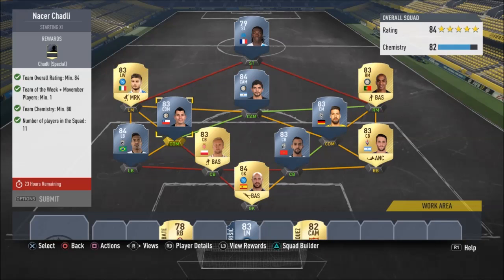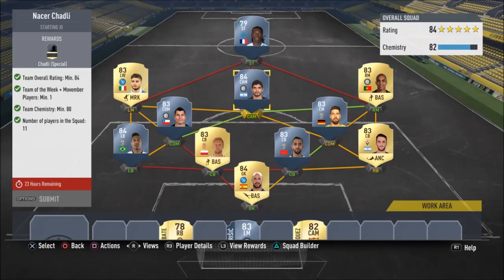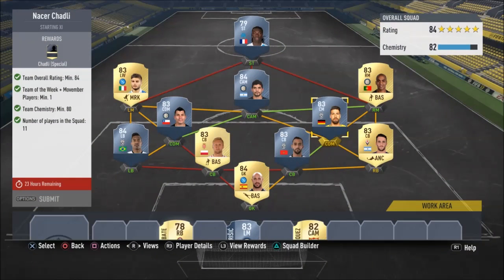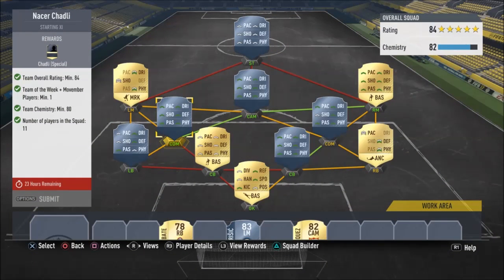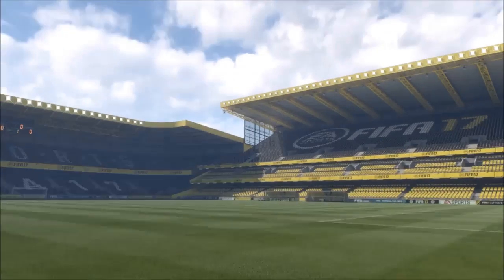Yeah, around 30k. You'd have to pay maybe 10k for Gomez, then for these maybe like 2k each, maybe him a bit more, and maybe Alexandra a bit more. So altogether about 30k, and I'd really recommend doing this one because it's cheap enough and you actually get a decent player out of it.